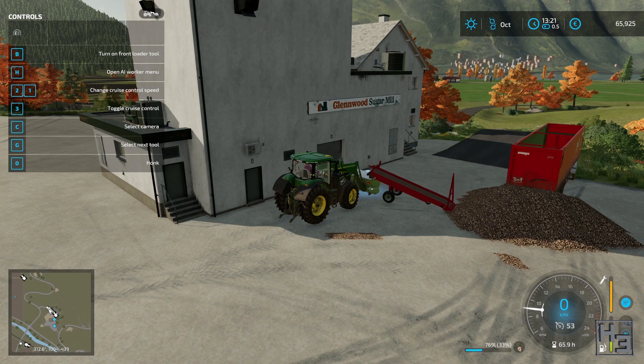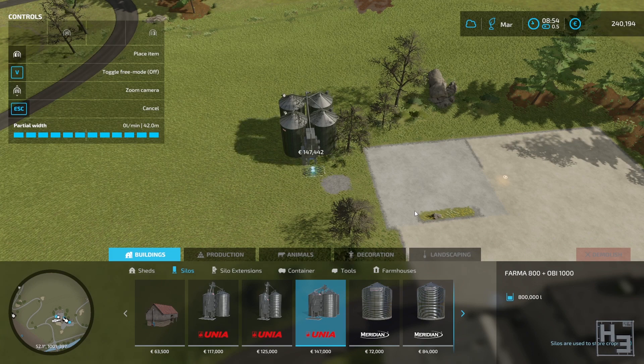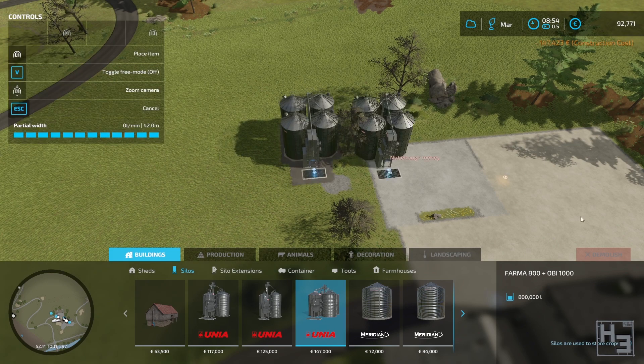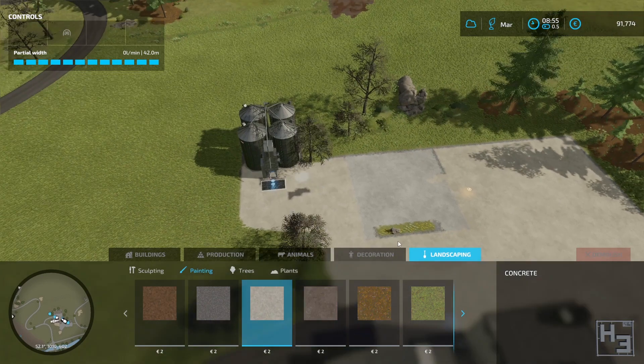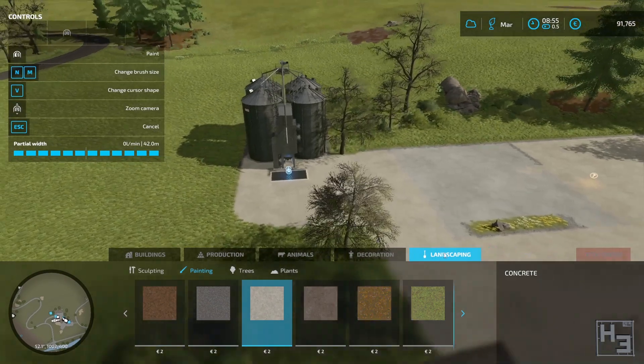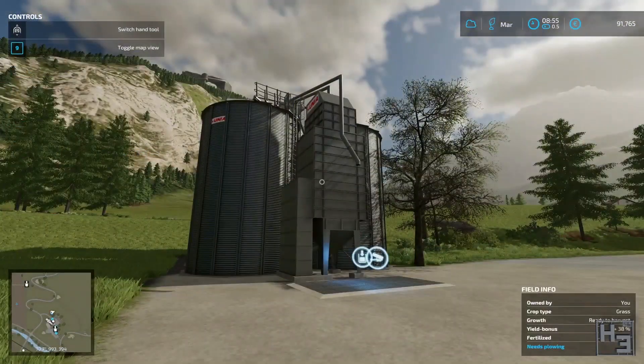In an effort to further improve my beet related efficiency, I thought: why not buy a silo? The factory can only hold 360,000 litres of cut beets, which is probably more than it can actually use in a year, but that's besides the point. The plan for the silo was to load it with plain sugar beets, then using the chopper bucket thing dump the cut beets right back into the silo. I thought it was a good idea, and it is in theory. It just doesn't work though — you can't put beets into this silo.